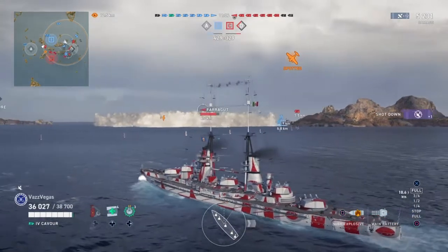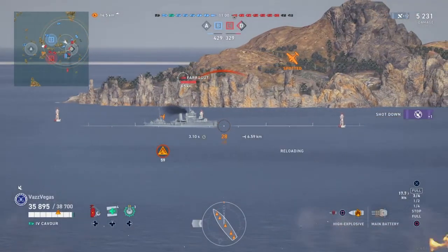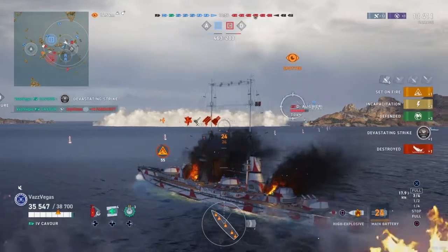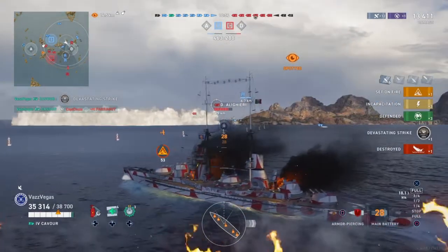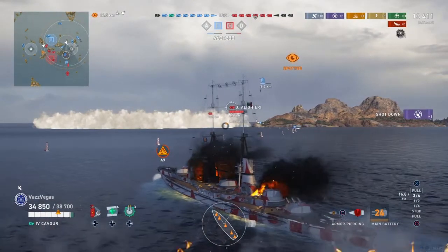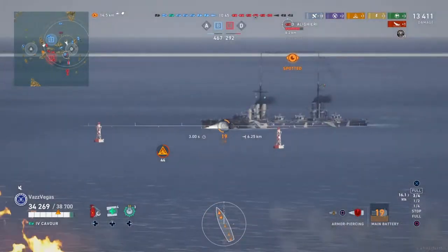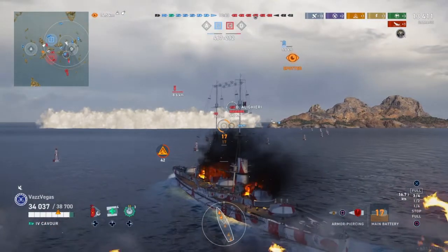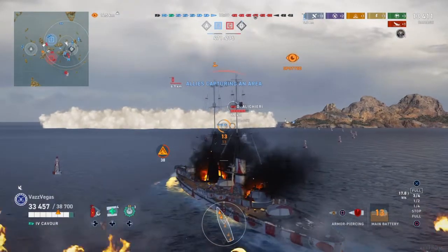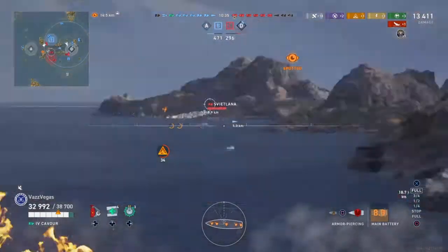And it's not the end of the world if you take a torp or two — you have heals in a battleship, use them, that's what they're there for. And speaking of that, look who's there — the Fairgooth again. We had HE loaded, and goodbye Fairgooth. Isn't that such a great feeling as a battleship captain when you can turn the tables and dev strike a destroyer? Usually it's them launching a full salvo of torps at you and dev striking you, but not this time.